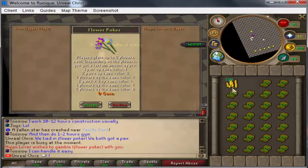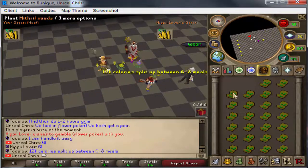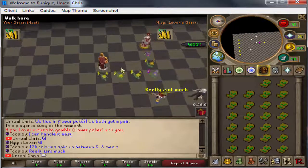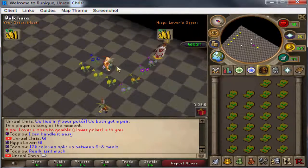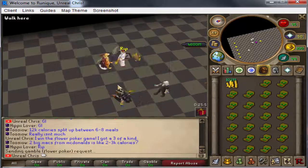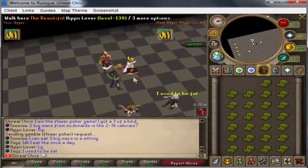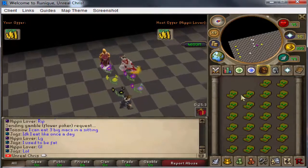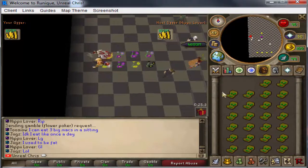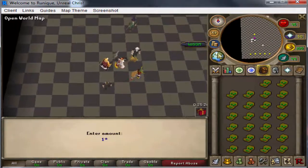Might as well rematch him and do the 51 mil again. I think we win - nice! We just won 151 mil. Let's see if he wants to go again. We do 102 mil. So far I think we're even... oh no, he has a pair. I lost, unfortunately. GG to him.